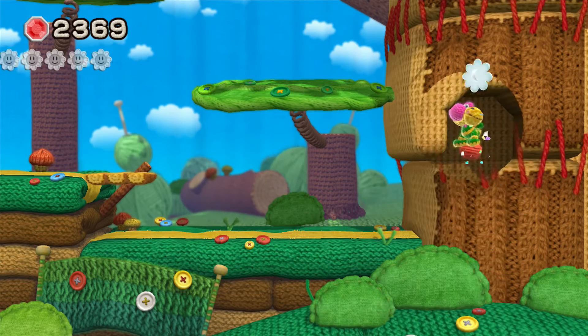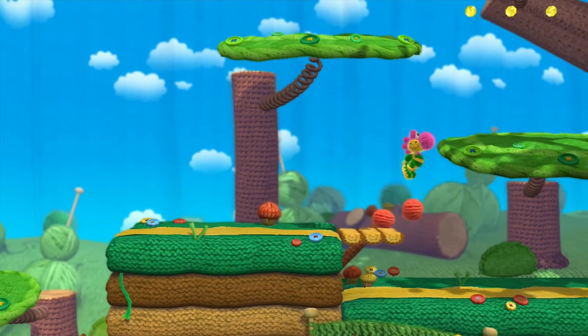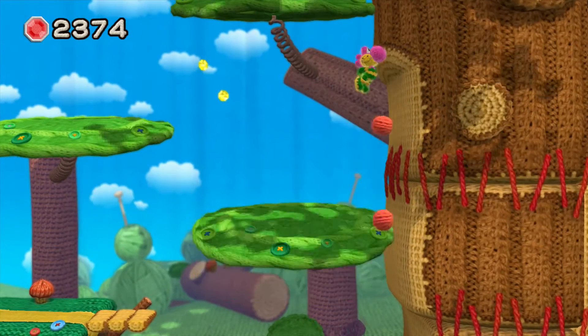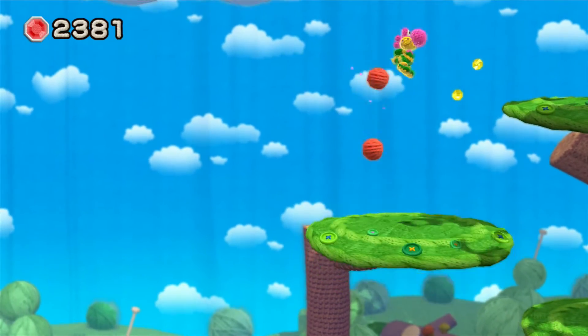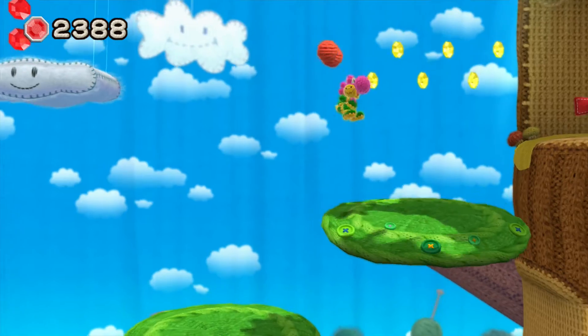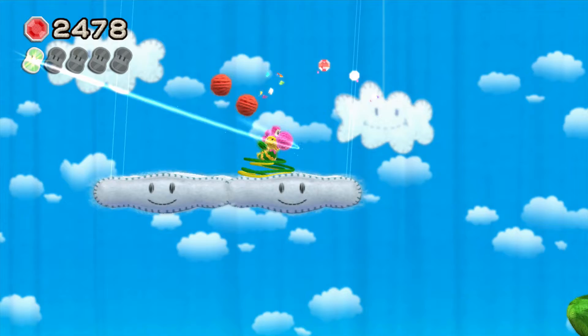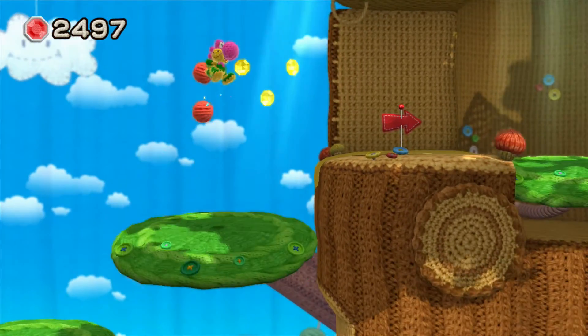A hidden area — yes! That's the first flower. It would be pretty sad if it turned out to be the second flower. Check against that wall — nothing. So up we bounce, and we make it across here to get the first one. Yep, the first one, and a little flutter jump across.